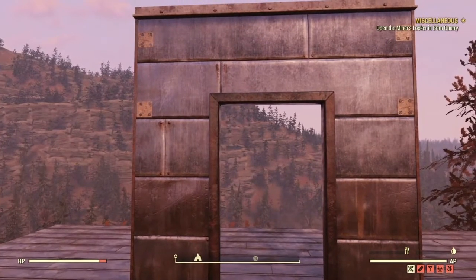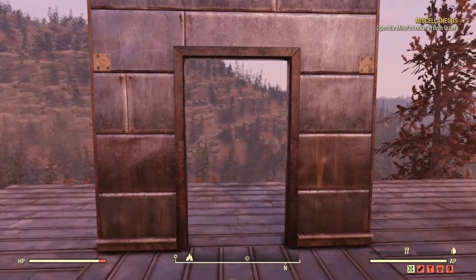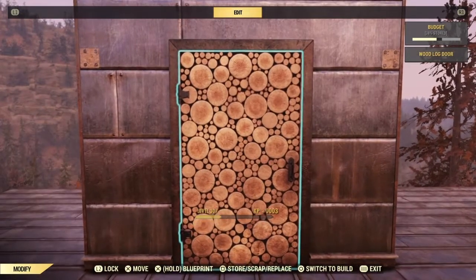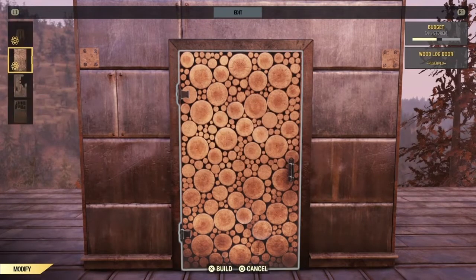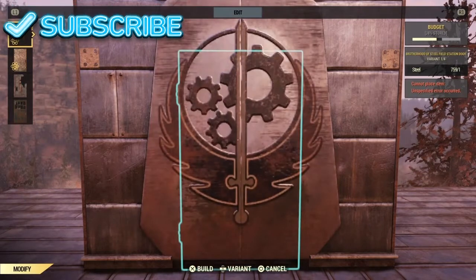Now for the second glitch: what you do is you place a doorway — doesn't matter what doorway it is — you place a door. Then what you do is you go to options and replace that door with any door that you like, one that you can't actually place normally.